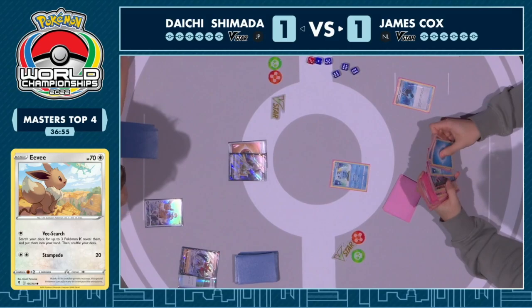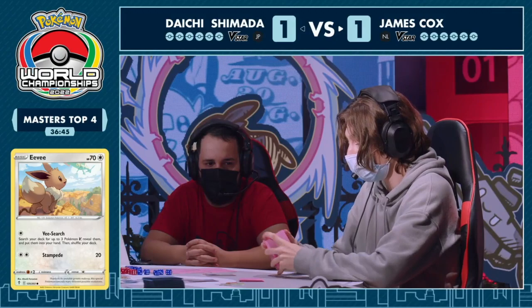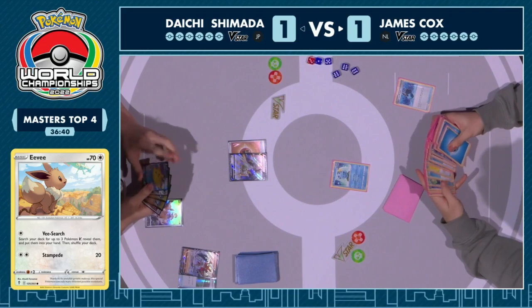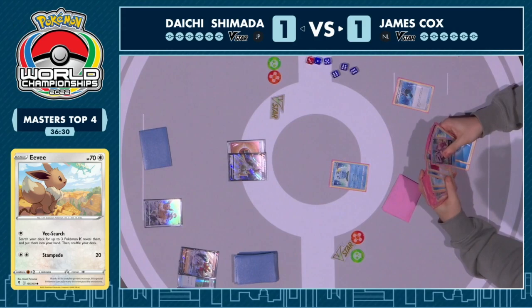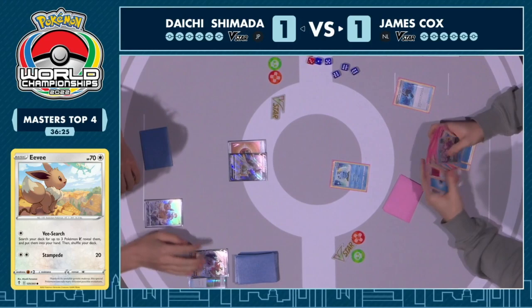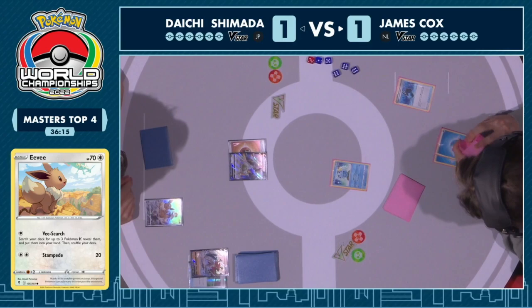We've seen so many Palkia decks — talked so much about the explosiveness — but it never seems to happen when you need it the most. With Concealed Cards and Capacious Bucket, getting the energy in the discard of course — need those energies out for the Moonlight Shuriken threat, the Star Portal. We'll see if Daichi can make the Jolteon and Memory Capsule happen. Needs Arceus V-Star as well to get Star Birth to fill in missing pieces. James is still in the driver's seat — Radiant Greninja can get online, and with two more cards from top decks, you know how explosive this deck is.